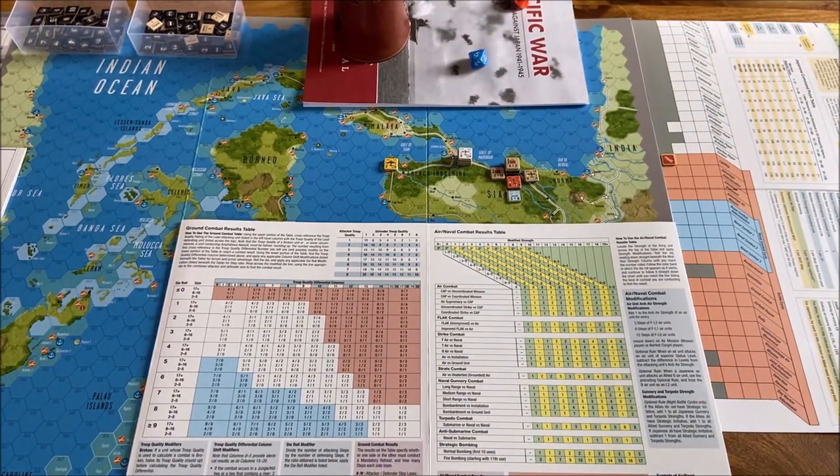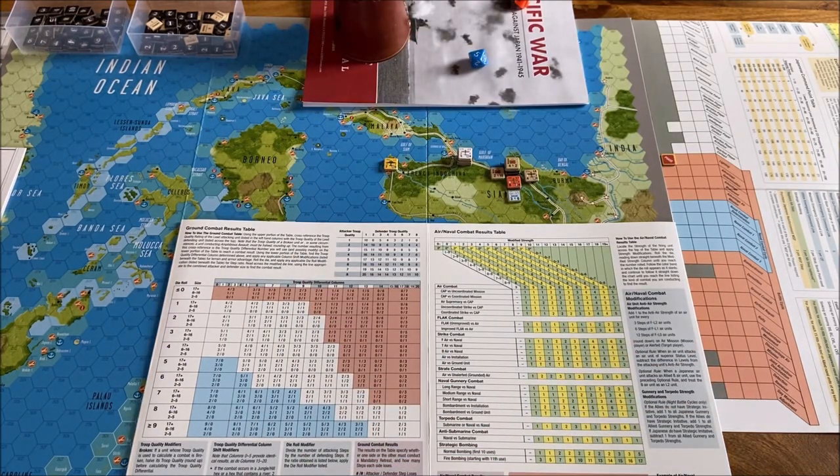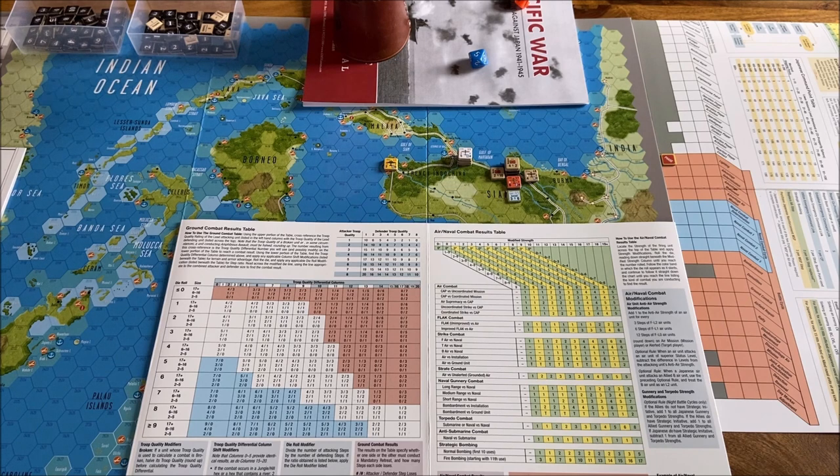Hello everybody, this is Michael from the Board Games Chronicle. Welcome to already the fourth scenario for Pacific War, a fantastic game from Mark Herman. We play the engagement scenarios. In the first scenario we learned how to do the airstrikes — it was Pearl Harbour. In the second scenario we focused on Savo Island and learned how naval battle works. The third scenario was Wake Island and we did the amphibious invasion. Today we are going to the grand combat, with some air support, and the scenario will be regarding Burma.